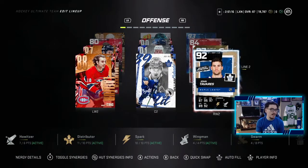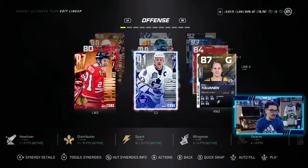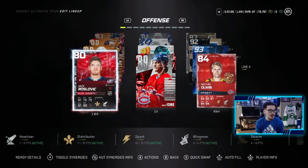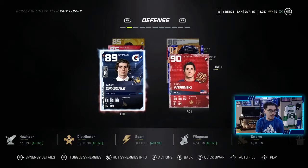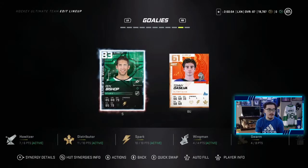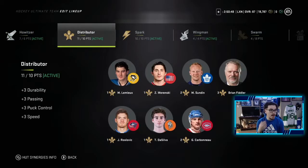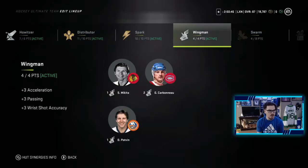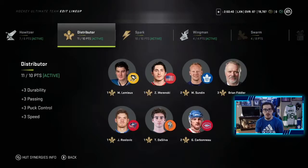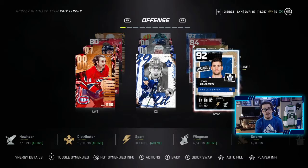Second line we got John Tavares, William Nylander, and Guy Lafleur — not a bad second line. Third line we got Stan Mikita, Matt Sundin, and Tolvainen. Then fourth line: Olim, Carbino, and Jack Roslovich. On defense we got Jamie Drysdale with Zacharinski, Potvin with Schultz, and Murphy with Moser. In net it's still Ben Bishop. Looking at the synergies, we still have Howitzer, Distributor, Spark, and Wingman. I think we lost Magician, but as long as we have Howitzer and these two team synergies, that's really all that matters. So it's time to hop into a game to see how this 93 Matthews and 92 Tavares plays.